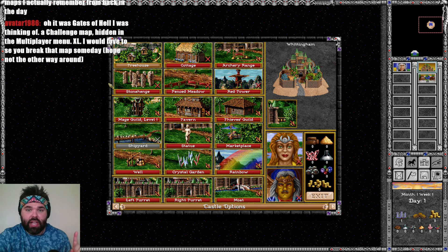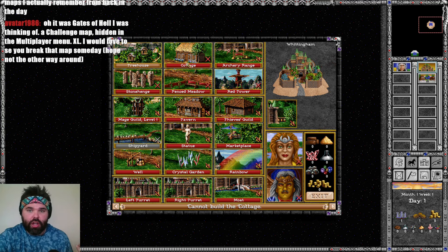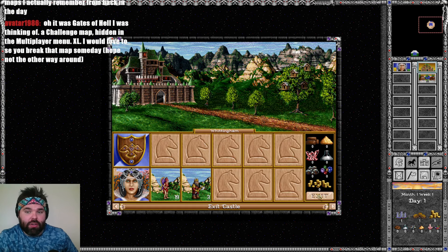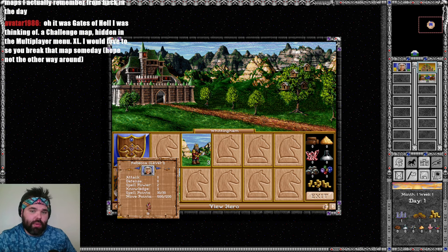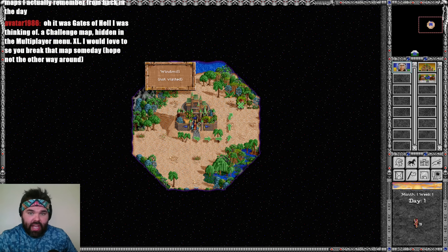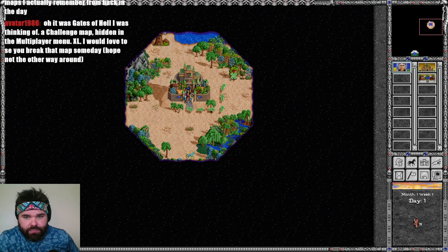You're going to need lots of wood for things like the fenced meadow and the cottage, and also the tavern, wood, mercury, and gems. For now, I think it's best to leave the dwarves behind. We're in a beach area so we'll have a terrain penalty anywhere we go. I do see the tree house here and a windmill. Until we can get a second hero to go south, this is the direction we go. Do you see that? That looks to be the very top of a stone lift — maybe there's more to this map than meets the eye.